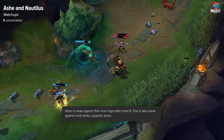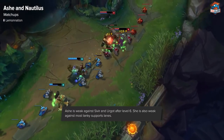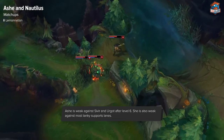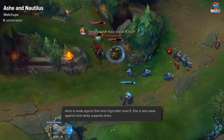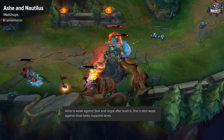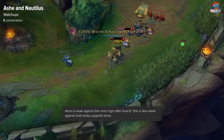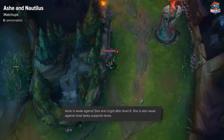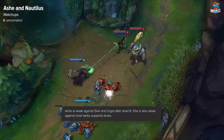There are three very common AD carries right now: Sivir, Urgot, and Kalista. The benefit Ashe has over all of them is basically that she outranges them. Ashe can outrange Sivir and, due to her slow, keep her at max range and harass her, so she has a very good matchup in lane versus Sivir. Her only issue is that once Sivir gets to 6, due to Sivir's ult, she can kind of force kills onto Ashe if Ashe doesn't have the peel. So pre-6 Ashe has the advantage, and post-6 Ashe will be fine. But if the enemy team decides to focus Ashe, it's definitely a weakness — if she's not defended correctly, Ashe will get run over.